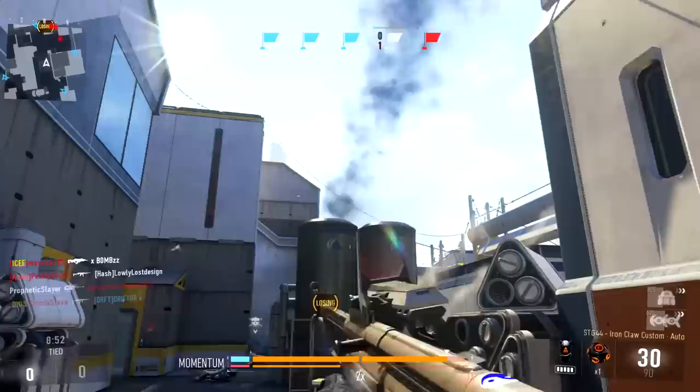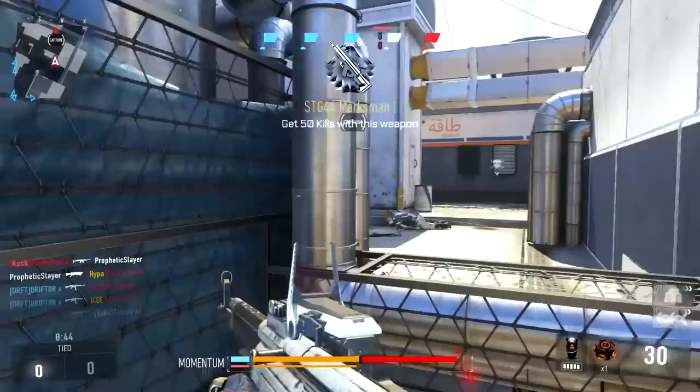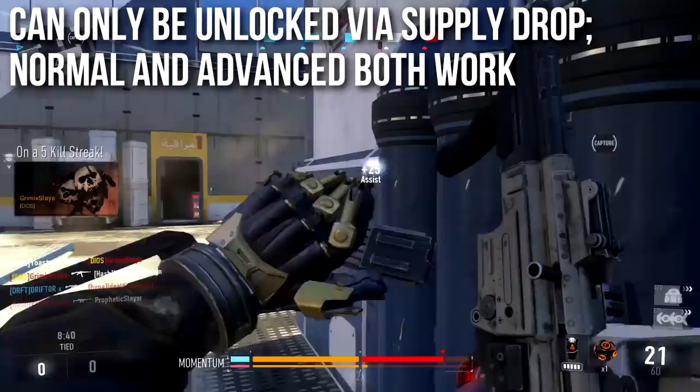Hey guys, Drifter here. Welcome to Advanced Warfare In-Depth. In today's episode we're going to be reviewing the STG-44 assault rifle. This is the third of three new weapons added to Advanced Warfare today. This one can be unlocked via supply drops — normal or advanced both work.